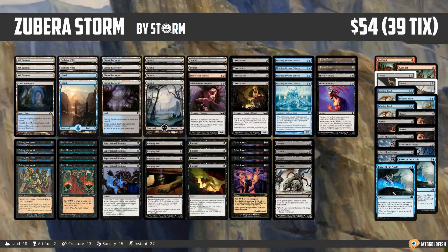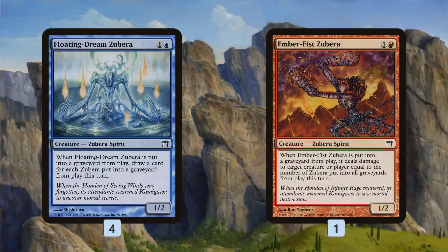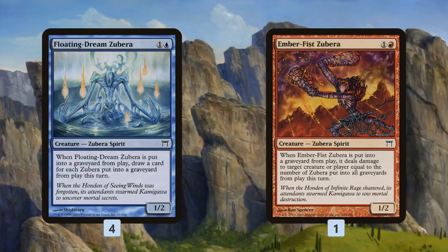Let's talk about this crazy Zubera Storm deck. Unlike the modern deck we played that was just tons of Zubera, this deck only has two different Zubera and only a total of five copies. We have four Floating Dream Zubera — the card draw Zubera — and one Ember Fist Zubera, the damage Zubera.